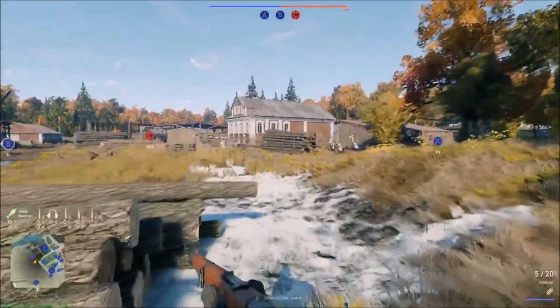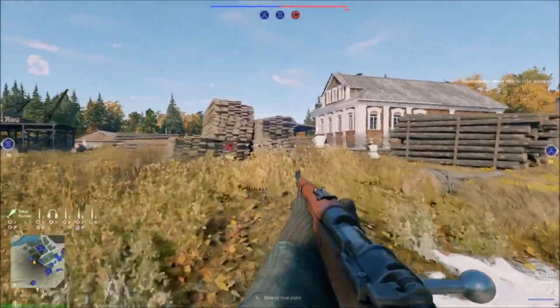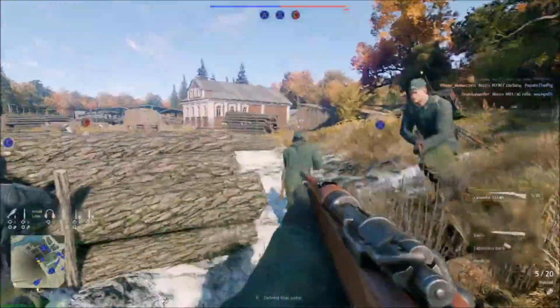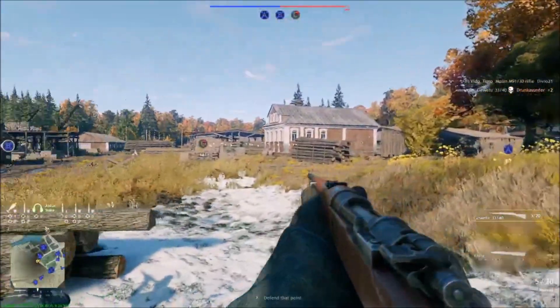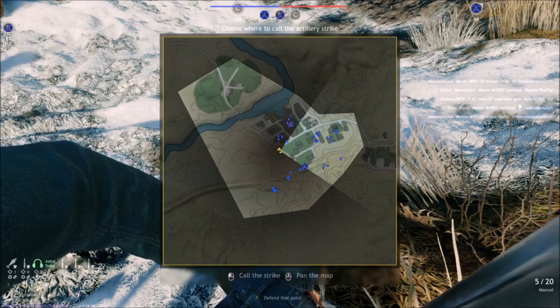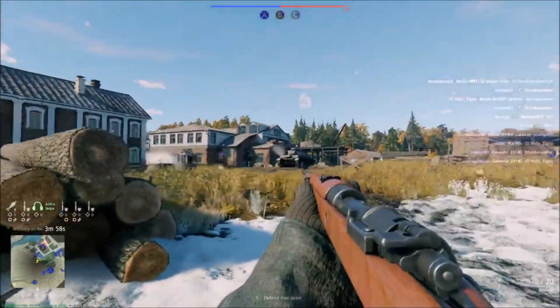Everybody on the map is going to be flooding to C. You can see — if you hit Y you go to another member of your squad; anybody with a green top is in your squad. There's a little tank rolling out. Now I'll go to my radio guy — I can hit 7 and drop artillery mortars on a position. Let's drop them just past B.